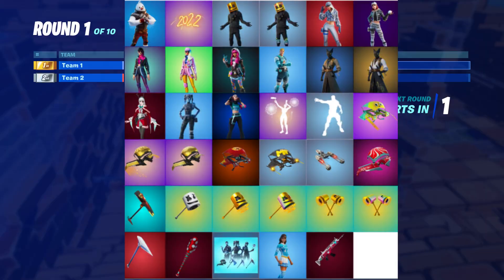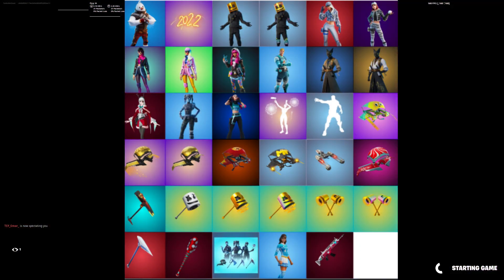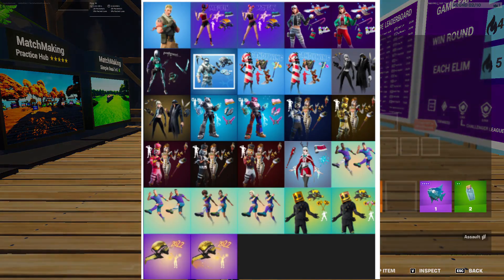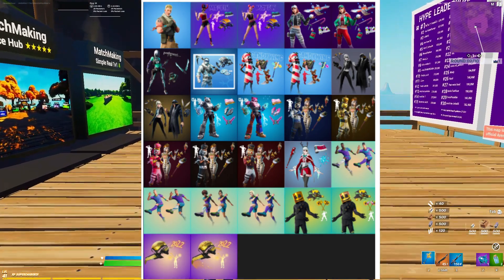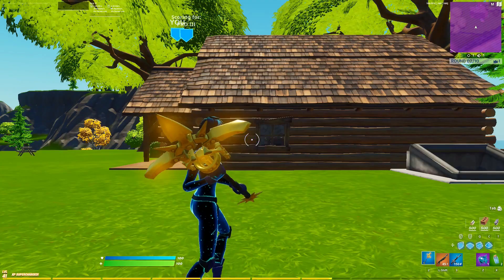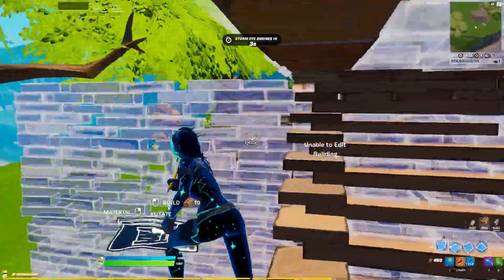It happens sometimes. I was being dumb and didn't predict that the New Year skins would obviously come out on New Year's Eve. But anyways, we have some data file skins — remember there isn't a lot of data file skins left except for the Anuba skins. We've also got a ton of special items I'm going to be talking about today.